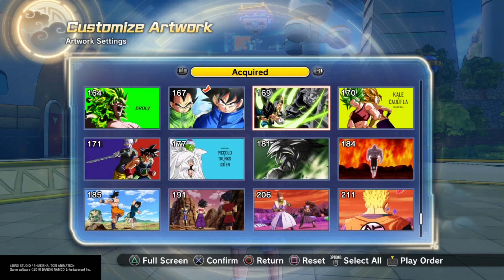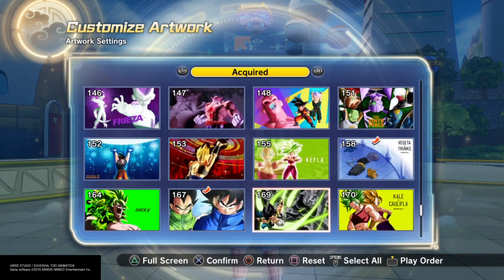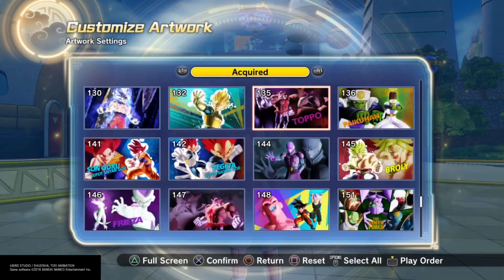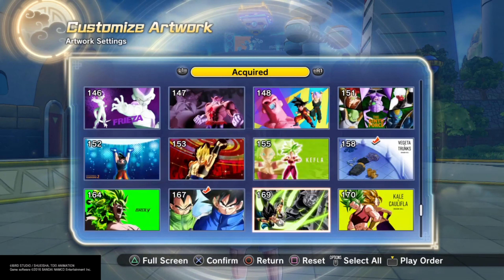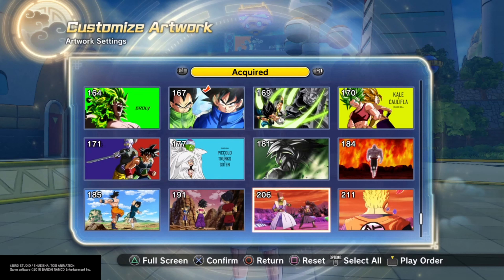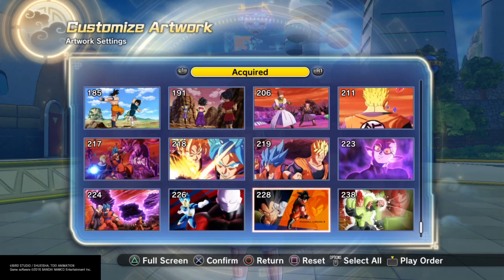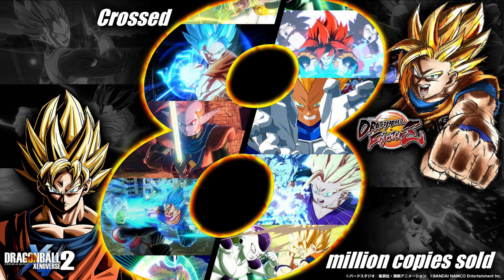I really thought it was going to be the Trunks and Bulla artwork together, since he's in the Z clothes — it would make sense for that artwork to be in this raid since you get the Trunks outfit as well. I'm really disappointed because that means it's in the TP shop and I'll have to spend TP for this artwork.